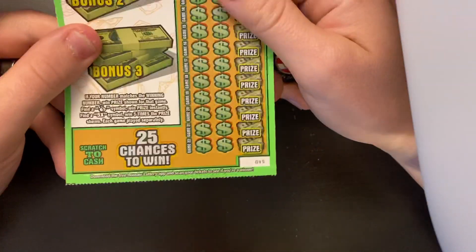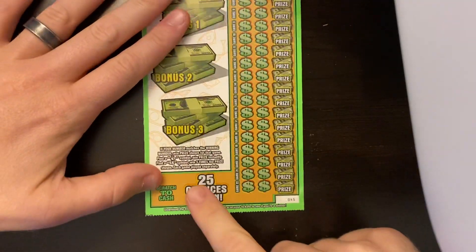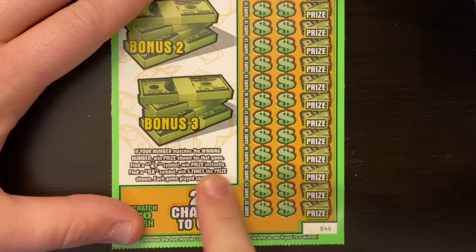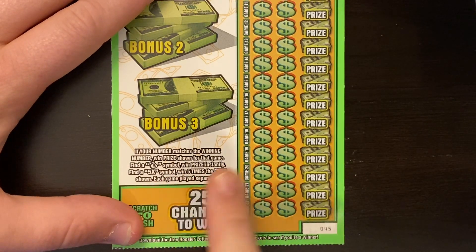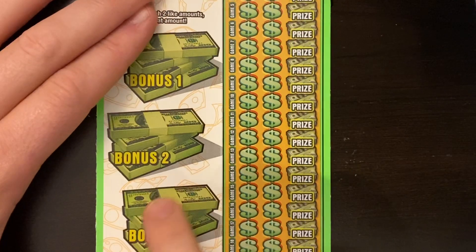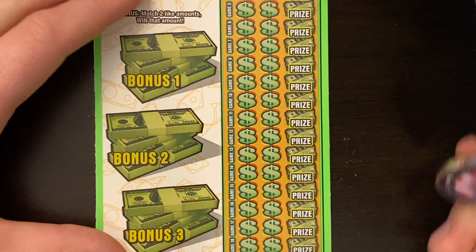The $10,000 Bonus is the first one we're going to do — ticket 45. Odds on these: one in 3.75. This ticket's pretty simple. You are looking for a money bag for an auto win, otherwise a 5X, or just two matching numbers. Over here, you're looking for just two matching amounts.